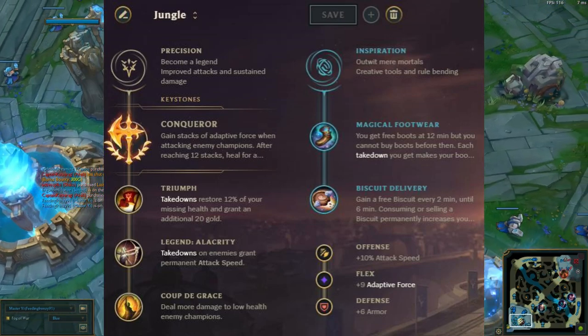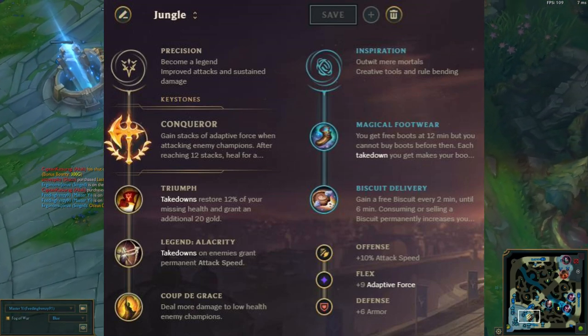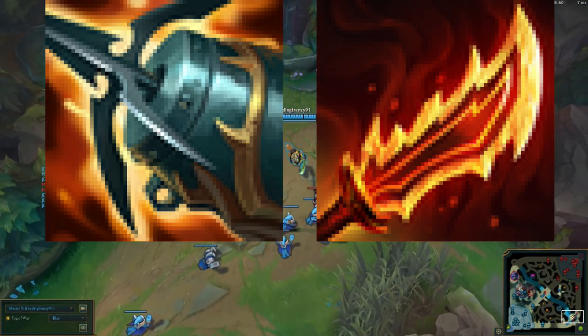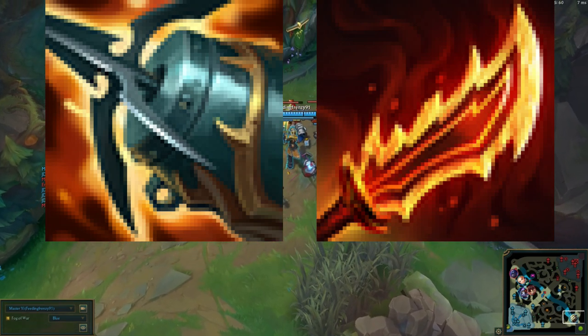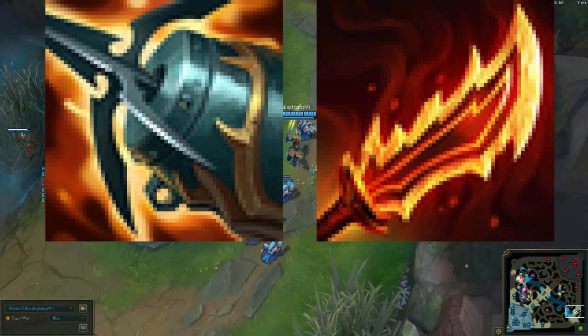Next up: runes. These are just the ones I'd recommend — you can even use Hail of Blades or whatnot, but these are just the ones I prefer. With items, first I'd get Kraken Slayer, then Ginsoo's Rageblade. I would advise these as basically essential items for playing ADC Yee, because you're most likely going to be playing against a ranged ADC, so killing them quickly is almost a must.